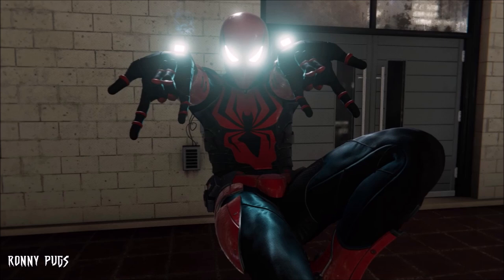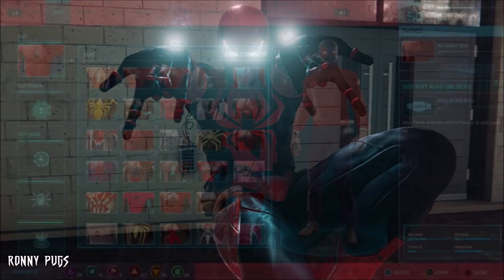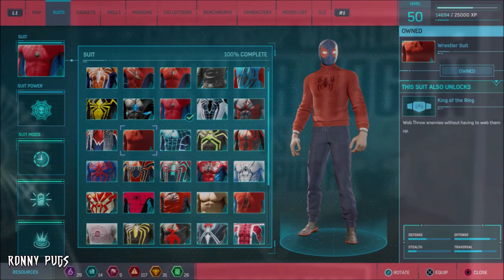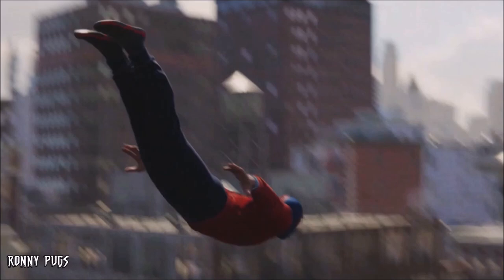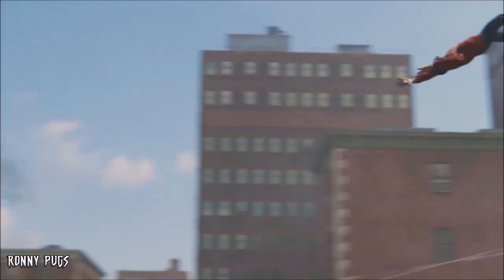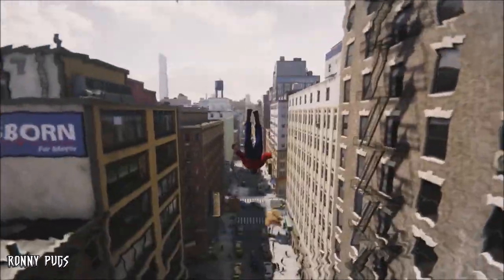To begin, we start with a costume that almost every interpretation of Spider-Man begins in before donning the classic red and blues, which is the proto-suit or, in Insomniac's Peter Parker's case, the wrestling costume. This can be seen during the opening cutscene on a poster advertising a match between Crusher Hogan vs. the Spider, referencing the classic story moment from Amazing Fantasy XV. The costume features a homemade look reminiscent of the Human Spider or ultimate wrestling suit, featuring a red crew neck, blue athletic pants, and a blue mask.